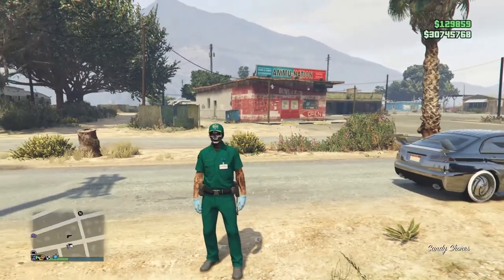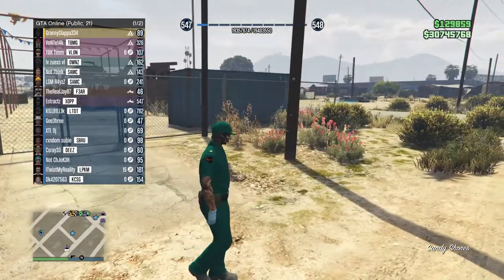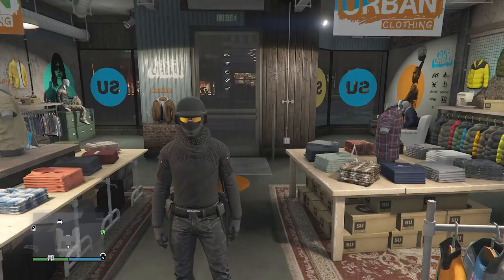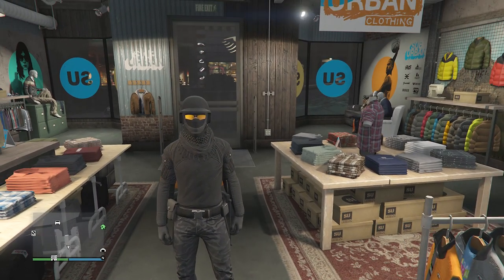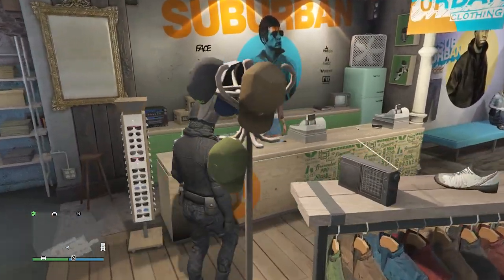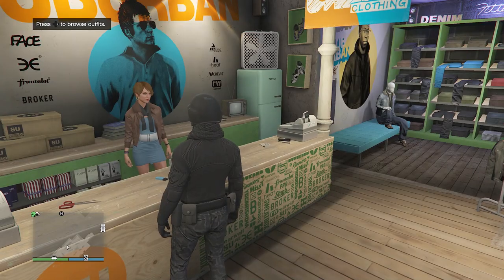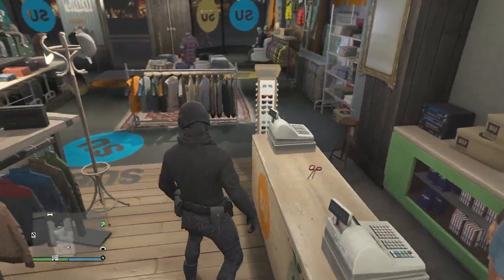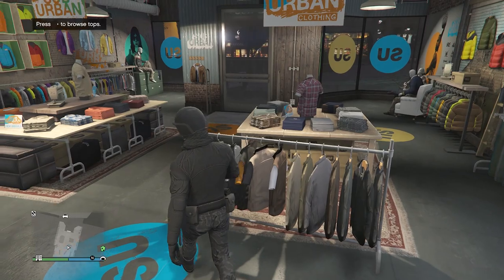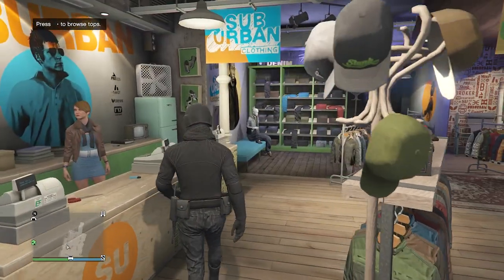When your friend invites you and you load back in with the paramedic outfit, you'll be in a public session. Now head to a clothing store. Once at the clothing store with the paramedic outfit and paramedic belt, walk up to the front counter and save the outfit so you can use it later — we're going to be merging the belt onto this outfit.